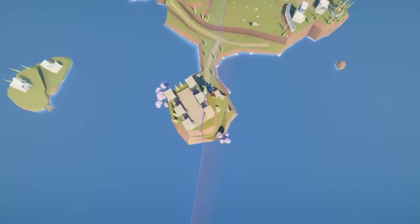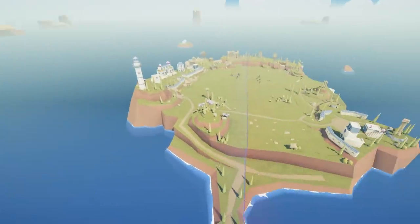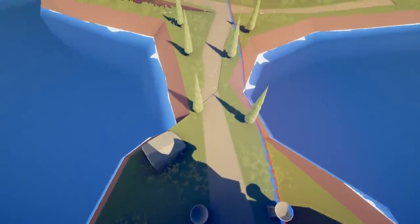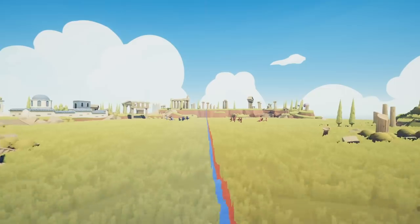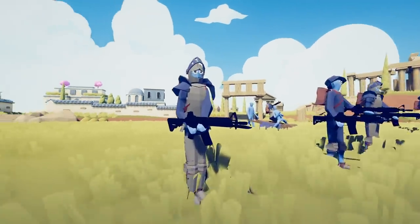In Totally Accurate Battle Simulator, we have seen beings from other worlds. We've seen super strong heroes able to destroy things with one punch. We've seen all kinds of weird things that shouldn't exist. But today we move into the modern era, because now units have guns.